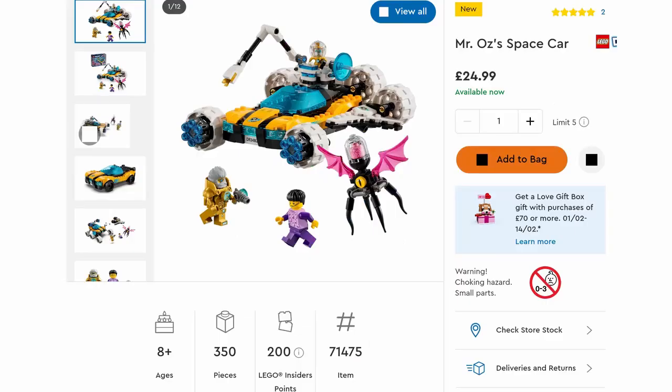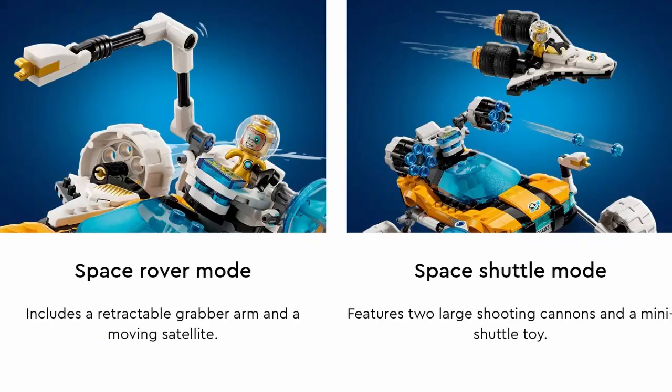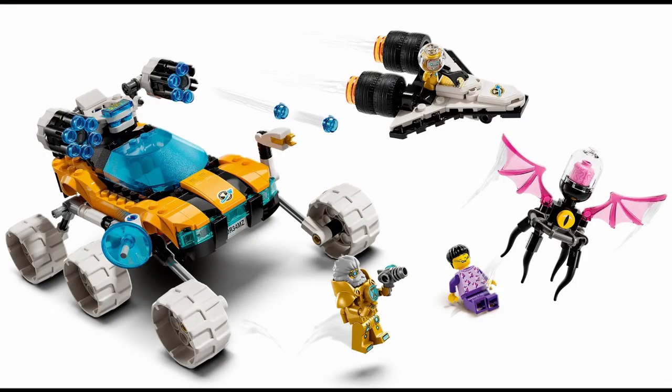The measurements of the Cat Owl build are 20 centimetres high, 21 centimetres wide and 20 centimetres deep. Moving on now to Mr. Oz's Space Car. This set is £24.99 and has 350 pieces, and comes with two minifigures of Mr. Oz and Jaden, as well as an Albert moulded figure and a brick-built Grimspawn. As with all the sets, it can be built in two ways: as the Space Shuttle or an off-road Space Rover. The Space Rover includes a retractable grabber arm and movable satellite, while Space Shuttle mode features two large shooting cannons and a mini shuttle toy. In Space Shuttle mode the dimensions are 10 centimetres high, 17 centimetres long and 15 centimetres wide.